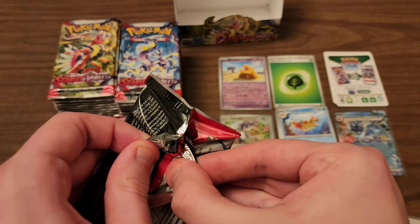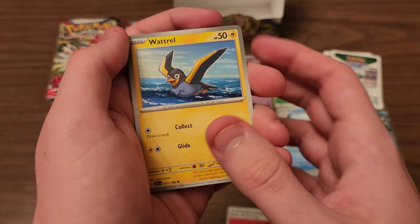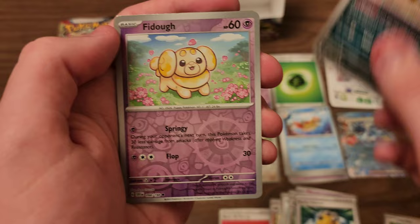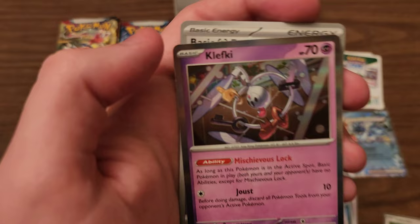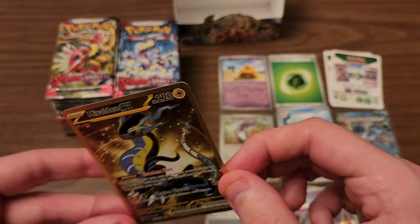Next pack. Another white code card — maybe Scarlet and Violet base set is just all white code cards. We got Watril, Crocorock, Mankey, Squawkabilly, Foretress, Rocky Helmet, Mabostiff. First reverse is a Fido. Gold Rim Myridon EX — this is actually one of the cards I wanted most from this set, so it's quite nice to get that on the third pack. And our rare is Klefki, that's pretty cool artwork as well. But obviously our big star of this pack was the Myridon EX in the gold rim.